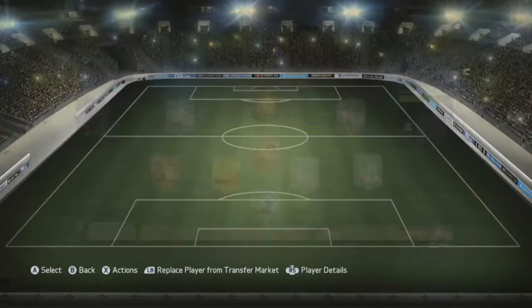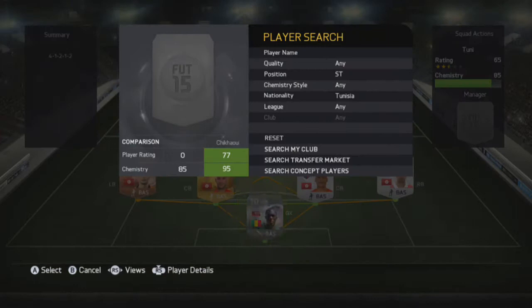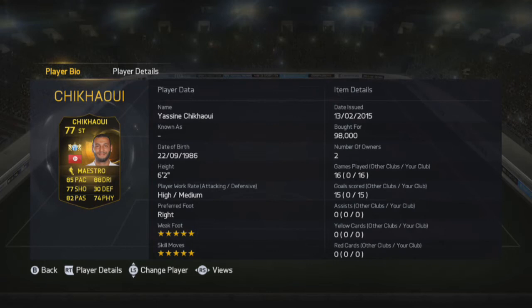Left striker is going to be Aere — you could get Chimiti but I wanted to keep the price of the team down, and our centre attack mid is already better than him. Then to finish off the team is Yassin Chikawi in-form: 85 pace, 88 dribbling, 82 passing, 77 shooting, 5-star skill moves and 5-star weak foot.